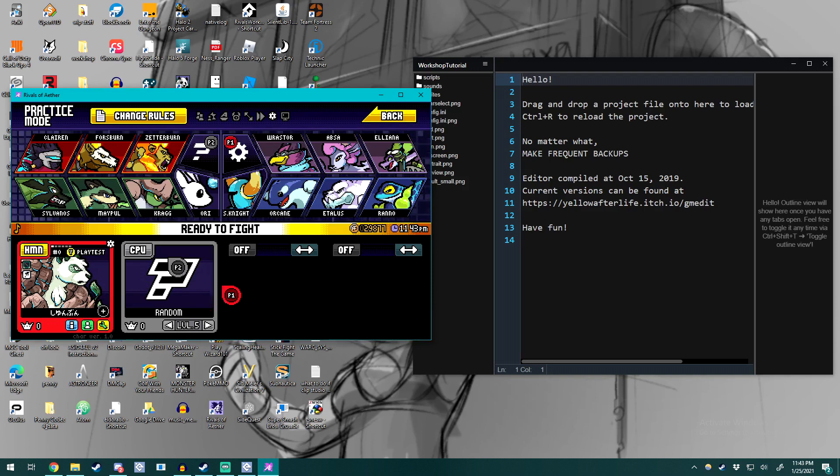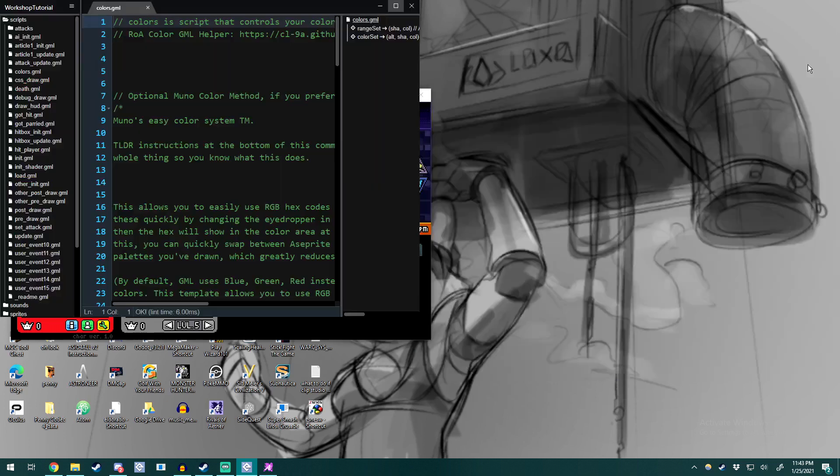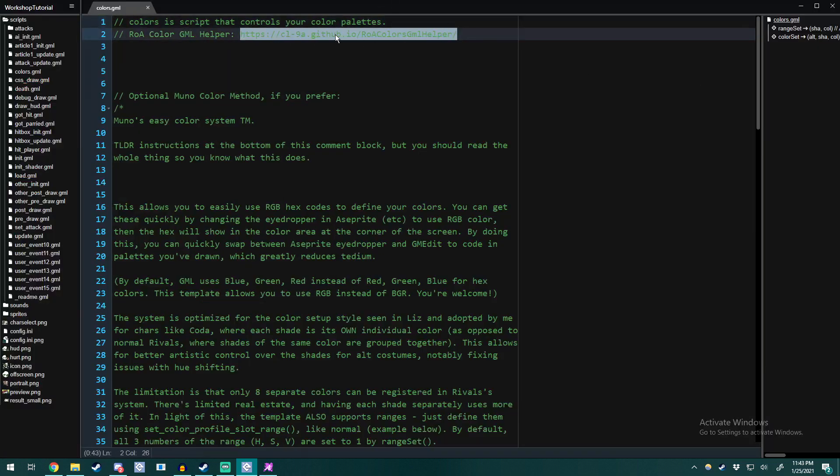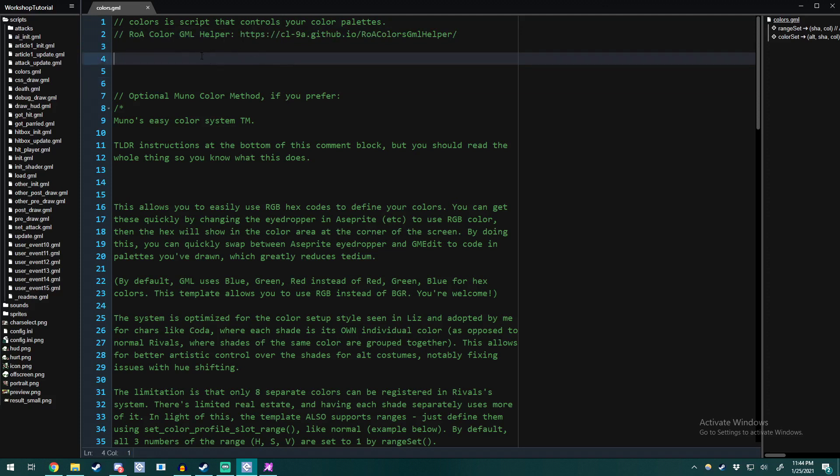Let's fix that — I'm going to challenge you guys to go ahead and do the color stuff on your own. Go to the colors.gml file. You'll see that there is a link to the site I like to use for doing colors, as well as the optional Muno method if you prefer that. It details everything you need to do. I like to use the GML helper tool. Go ahead and open that up — there are some tutorials on the site there, and they're pretty short. Break down your colors into how they're supposed to be grouped, and we'll come back and I'll show you the three different solutions.